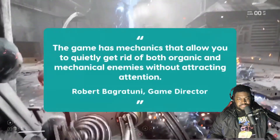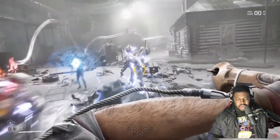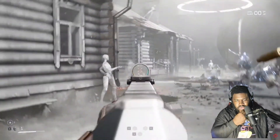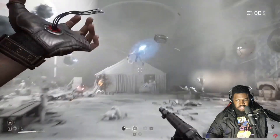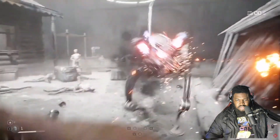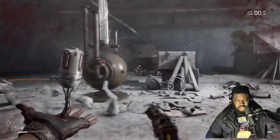The game has mechanics that allow you to quietly get rid of both organic and mechanical enemies without attracting attention. There's also an alarm system that will summon more and more robots, but there are actions to help you avoid unnecessary attention — an extensive facility ecosystem that links all the robots into a single communication network with a large number of nodes. There's no full stealth mode in the game; you can't get through it without fighting. You can greatly reduce the number of enemies, be cautious, not raise the alarm, and use tactics both in battle and when exploring the world, but you have to fight.